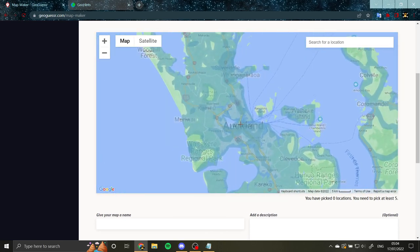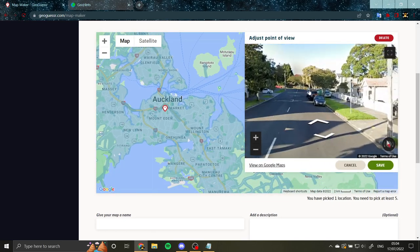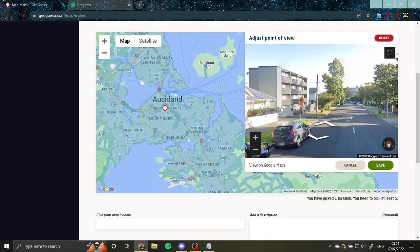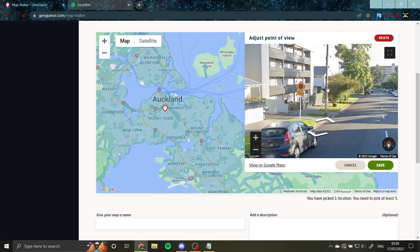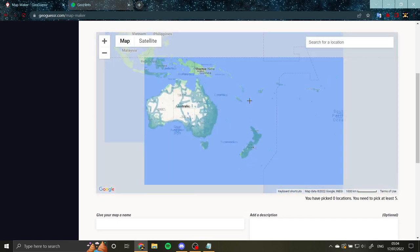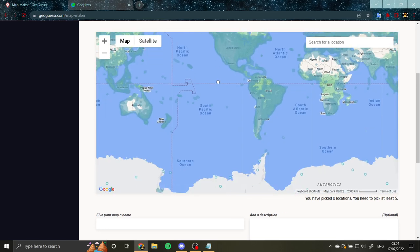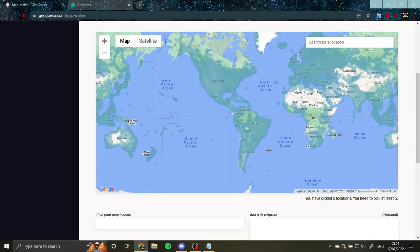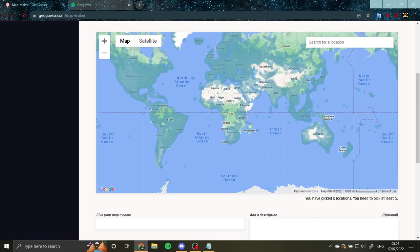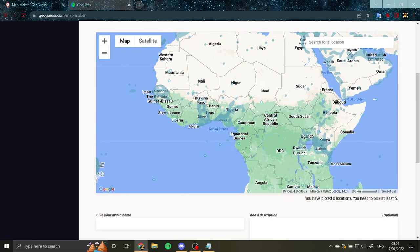Here in downtown Auckland, you can see all the cars are parked on the left and the signs are to the left of the road as well, which indicates you're driving on the left. It helps to know what parts of the world drive on which side. North America and South America both drive on the right. It also helps to know what countries have coverage, because ultimately you're playing a game of identifying Google Street View, and certain countries just don't have it.